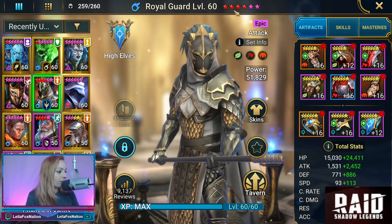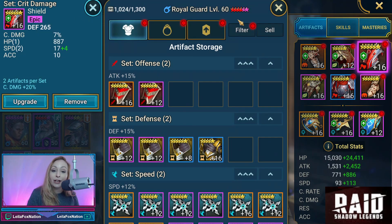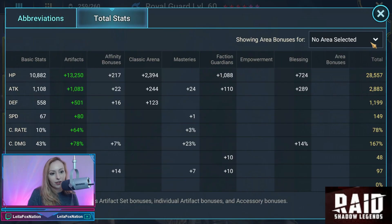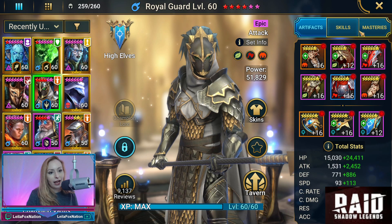He is a four-star blessed as well. With him, we're going to see that we have one cruel set, a crit damage set, and a divine speed set. No special accessories. When we go to Spider, we're going to see he has 39,000 HP, 3,900 attack, 1,600 defense, 212 speed. He's crit capped with 232% on the crit damage, 67 resistance, and 134 on the accuracy.